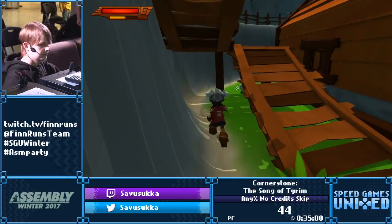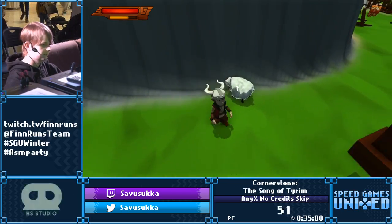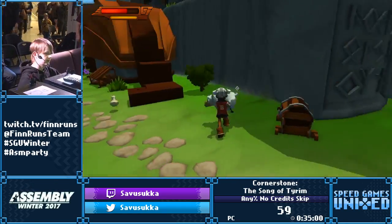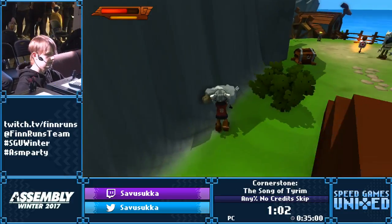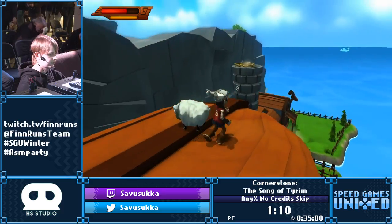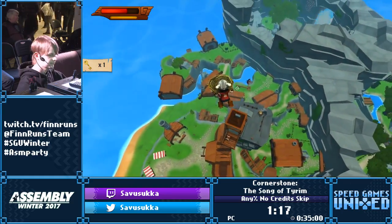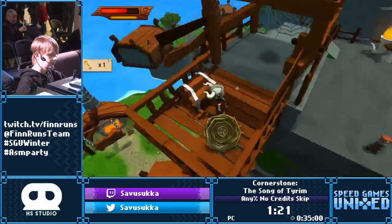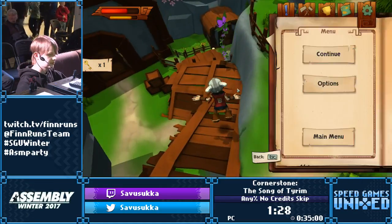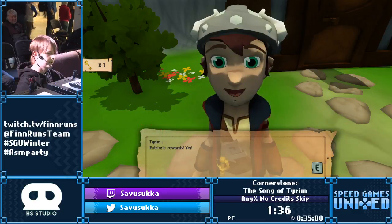Now we're gonna do some magic. There's this sheep here and this wall here is magic. We're just gonna use this wall — which is also magic — to grab this key here, fall down here, and do some more magic because this wall is also magic. As you can see, the physics of this game are kind of busted, but sadly we can't really do this in many other places because it requires a specific combination of items and walls. But we can skip a large part of this first area by just doing that and flying all over the place.